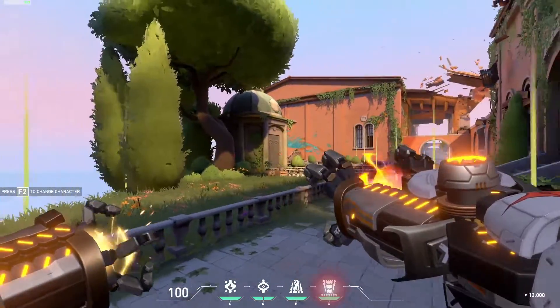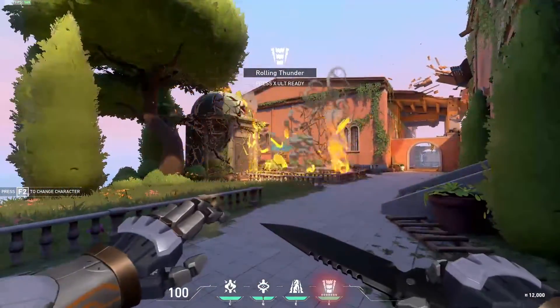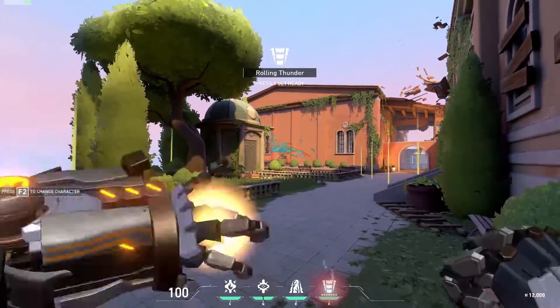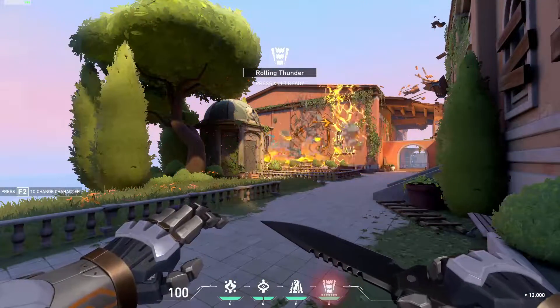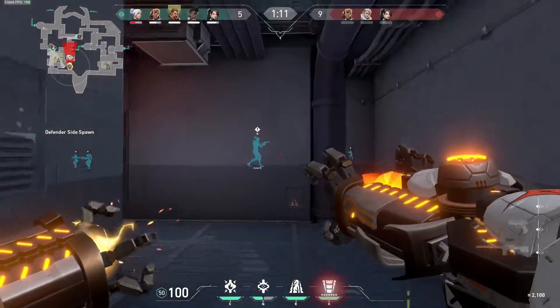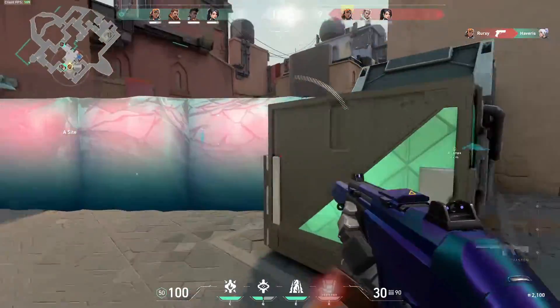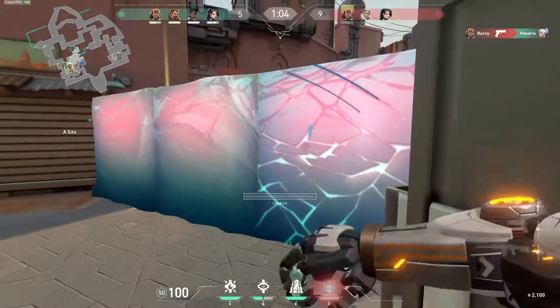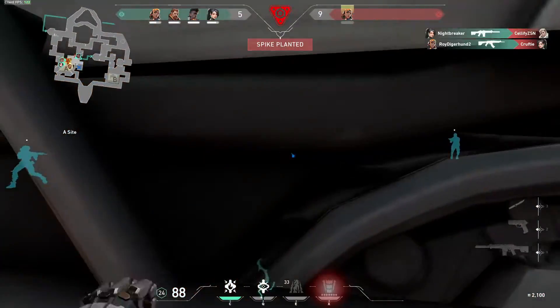And last but not least we have Breach's ultimate ability, which is Rolling Thunder. Rolling Thunder is probably one of the most impactful ultimates in the entire game. When using Rolling Thunder, Breach converts both his hands into his seismic blasters, sending out a huge cascading earthquake in the shape of a cone, knocking back and dazing enemies struck by the ability, making a push for the site a breeze for you and your team. This ability makes Breach probably the best agent to infiltrate a spike site.